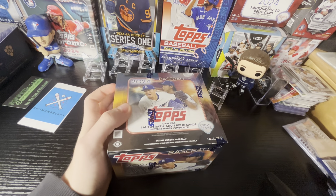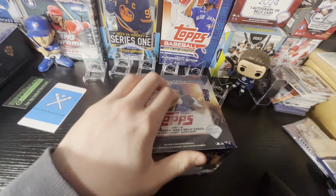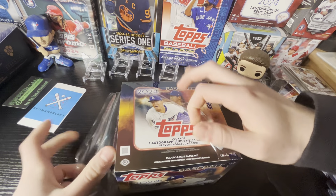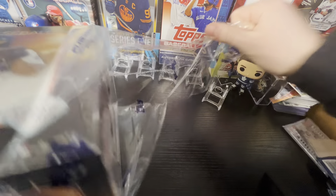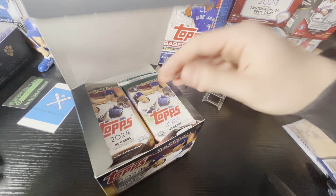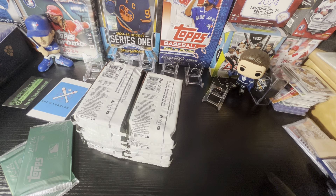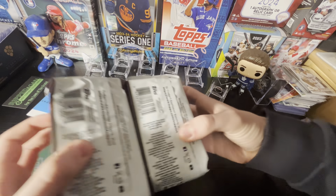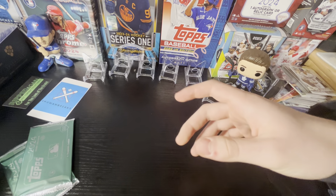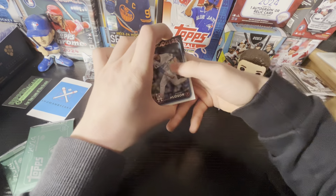So, Topps Update — I've been waiting for this all day. You're looking at one auto and two relics. Looking for top rookies like Paul Skeens, Jackson Churio, Jackson Merrill, Jackson Holiday, and Wyatt Langford. Paul Skeens is definitely the main chase here and probably going to be the one that sells the best, at least on release day. We have two silver packs to open up, and looking for parallels of those top rookies.